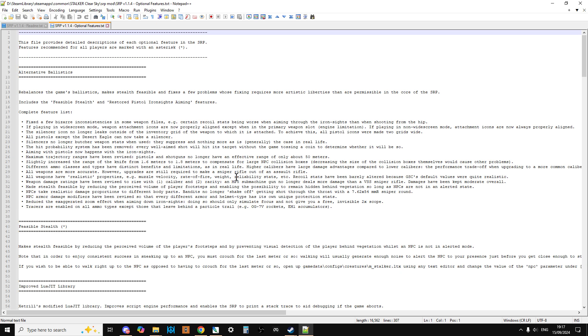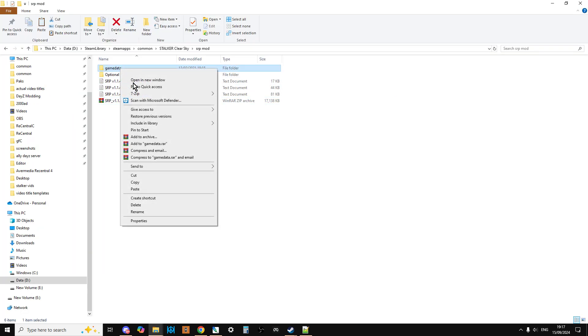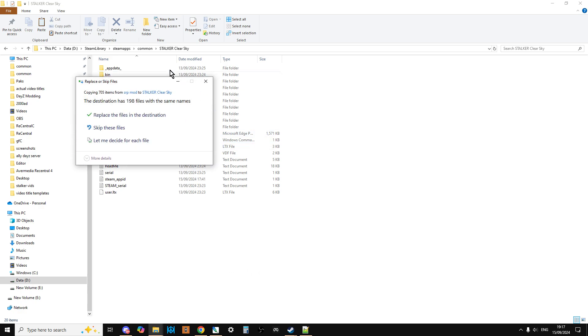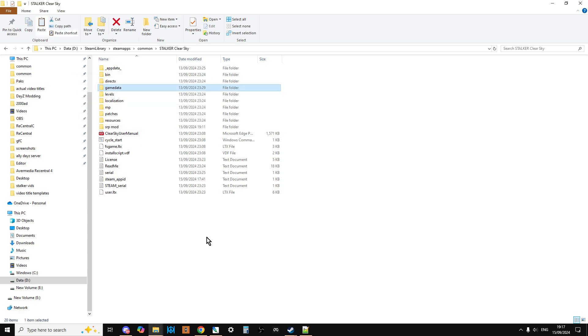Where things get really interesting are with the optional features — these improve your gameplay experience but are installed in a slightly different way. To install the base mod, you just copy the game data folder, go back up to the root directory of the game, paste it, and say replace the files. Fire the game up and that gives you the base SRP mod, avoiding lots of crashes and bugs.